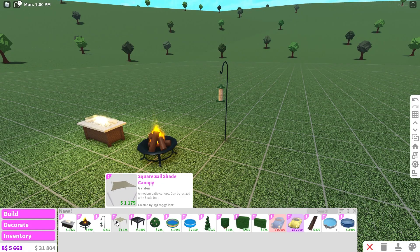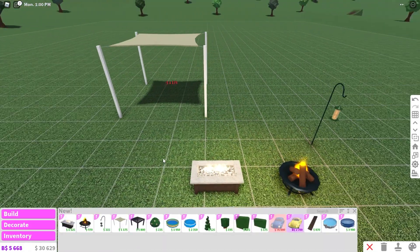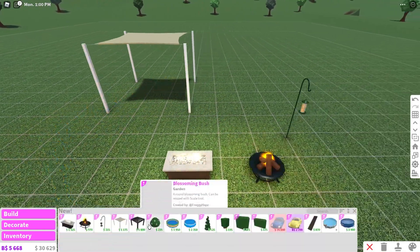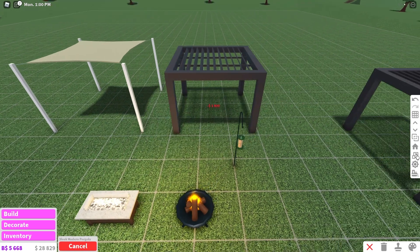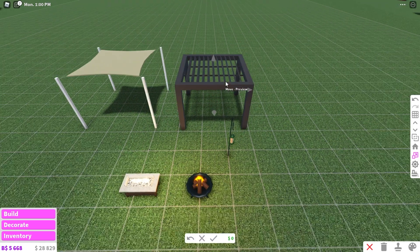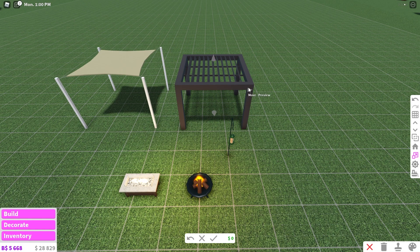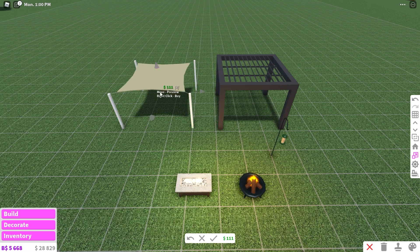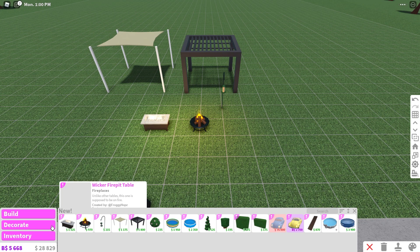We also have a square cell shade canopy — I like these, they're cool. If you just want some shade you can also put the fire pits in between. And then we also have a sleek modern pergola one. I think you can actually resize both of these so you can make them smaller, larger, or longer too, which is really cool.